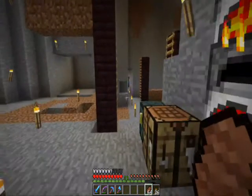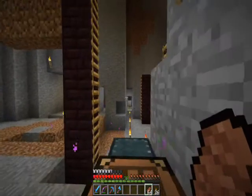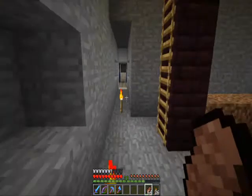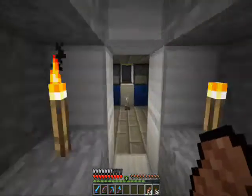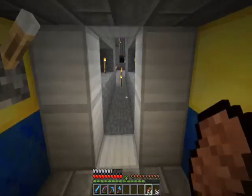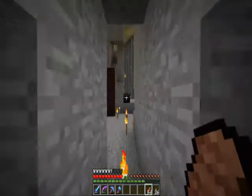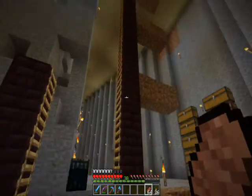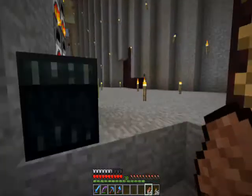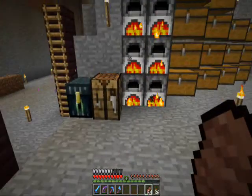That was a mistake for me to say wheat farm because we've got our wheat farm down there. We don't need a wheat farm anyway because we can just churn wheat out of our trusty wheat maker. So this is actually going to be a sugar cane farm and I've run up a few single units in creative just to test the concept, and as far as I know it works.